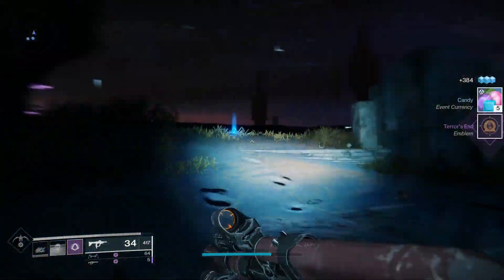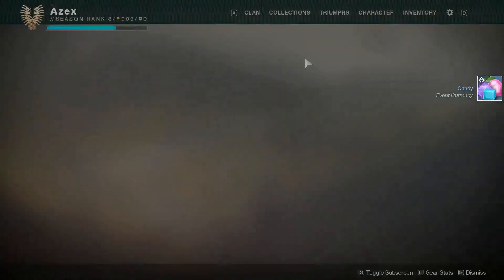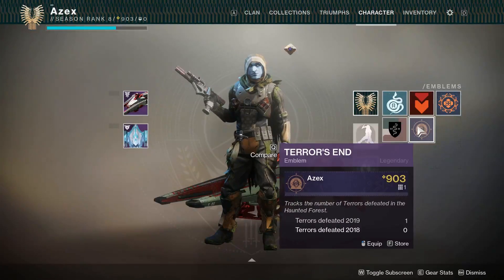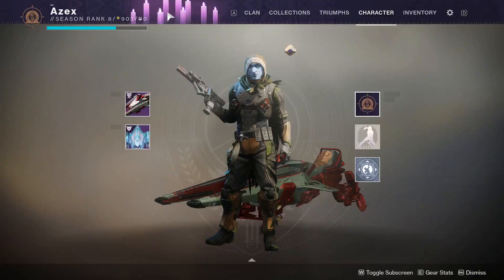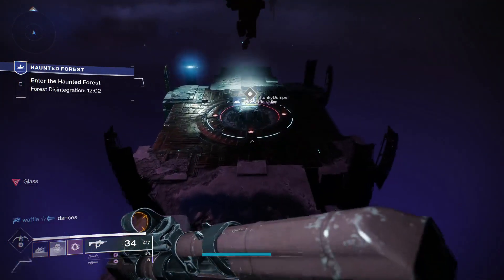A special reward you get from the first boss — or at least I got it from the first one, I could have just been lucky — is an emblem, a legendary emblem. I'll put it up real quick. It's called Terra's End. It's obviously Halloween-themed and it looks pretty cool. It's just something bonus that you can get.